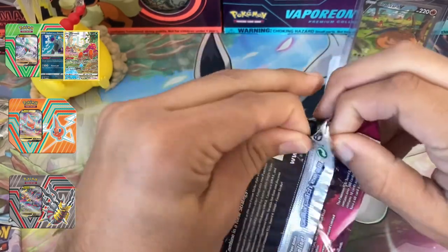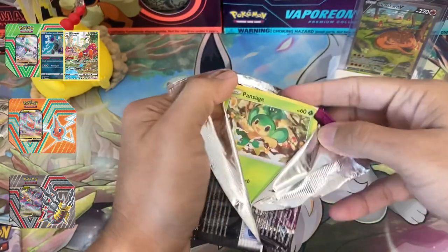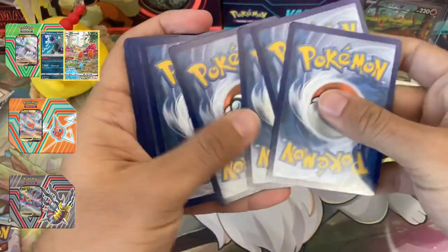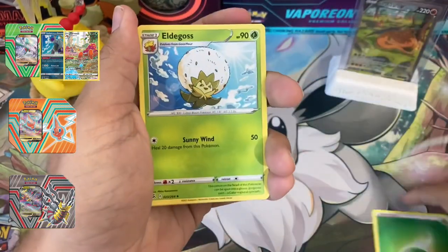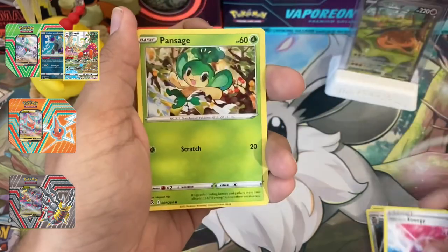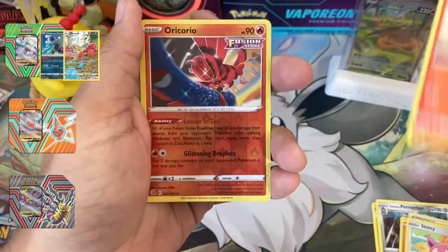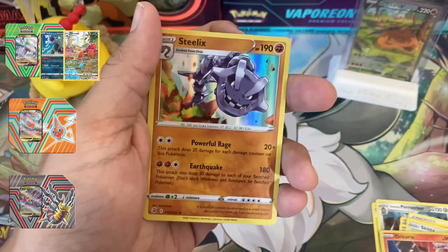All right, into Fusion Strike. We haven't had the greatest luck so far, but I'm seeing the Gengar alt art — here it comes, Gengar VMAX alt art! Really cool card, looking forward to pulling it right here... and out comes another code card. Leaf energy, grass energy, Eldegoss, Berserker, Pansage — couldn't read that one — Cufant, Gligar, Skiddy, Slugma reverse holo, Oricorio.